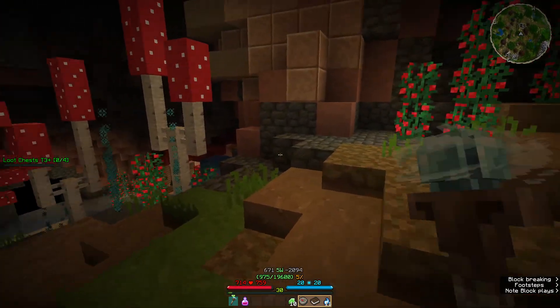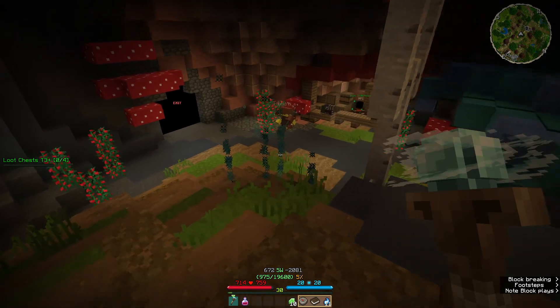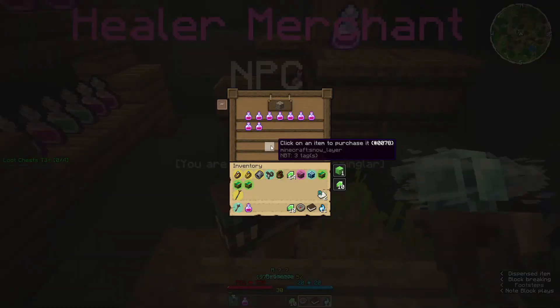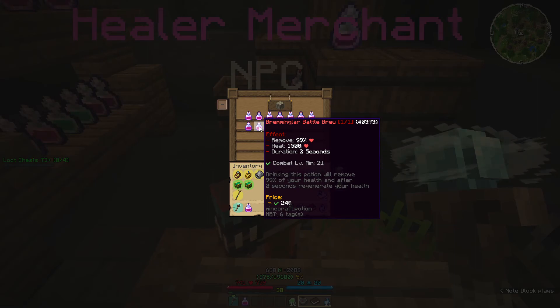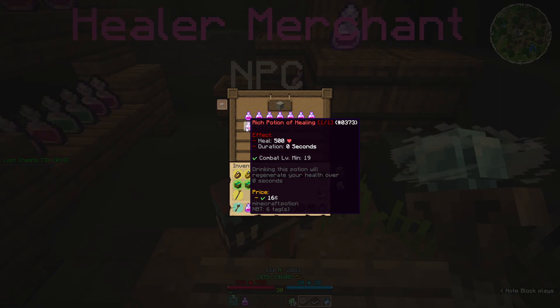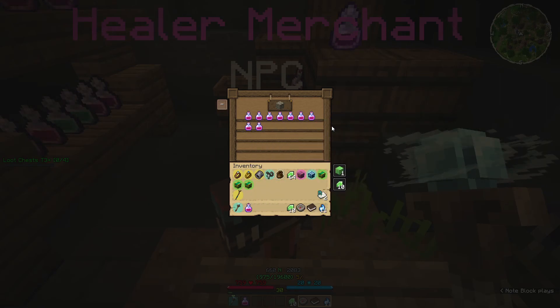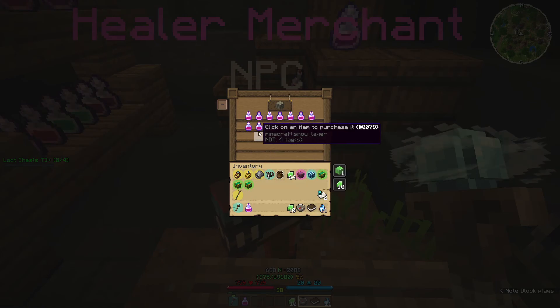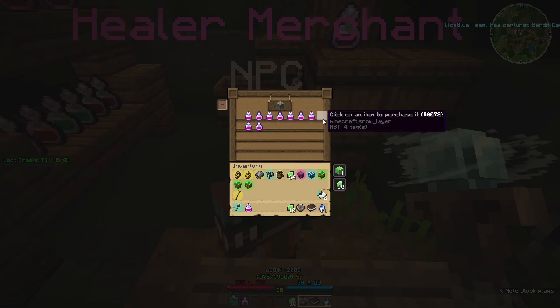Why is it sparkling? Why is it shimmering? There's a healer merchant — what's a healer merchant? Remove 99% heal? This potion removes 99% of your health and after two seconds regenerates your health. That's battle brew — why would you do that? Why would you do that? Rich potion of healing — well, going to the well turns out it gives you some pretty cool healing, except this one like... what's this dude?